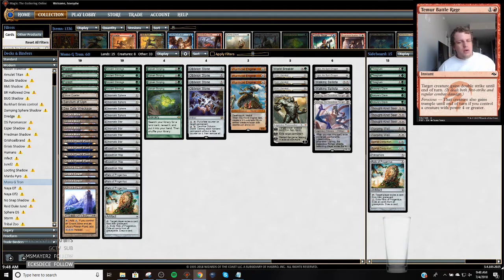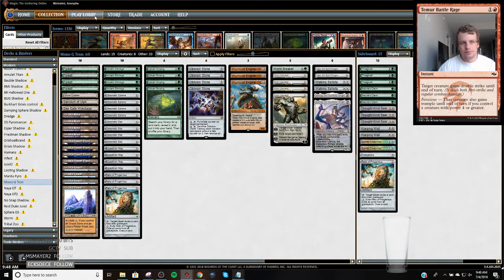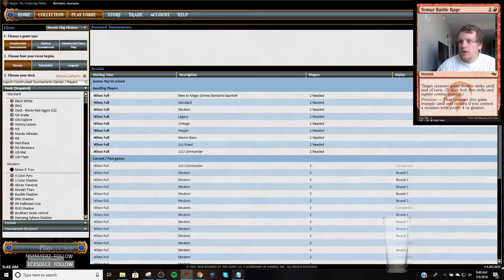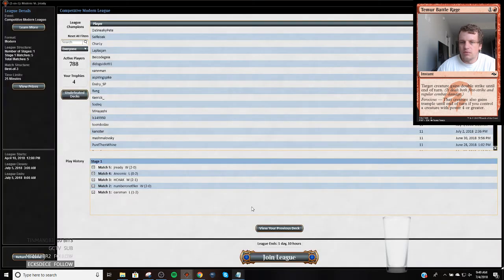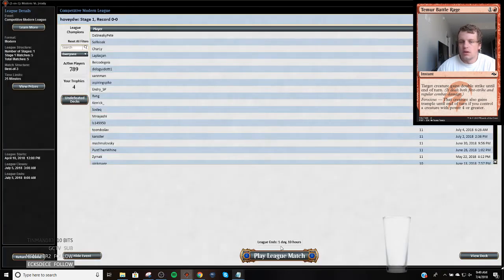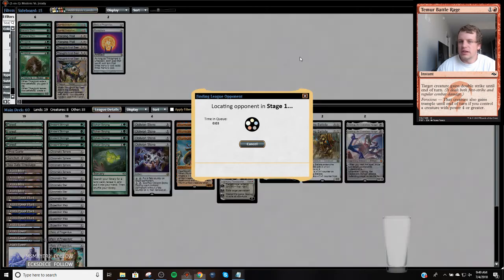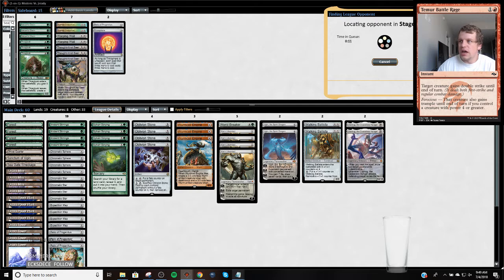One of the people on our team is likely going to play a Blue Moon Snapcaster Mage deck. So if I can handle this, it's probably what I'll play because I can't play Grixis Shadow if the Snapcasters are taken. I don't really know a lot about the deck, so we're probably going to stumble through this league. I played one match before against Ad Nauseam and won — just a little two-man queue.